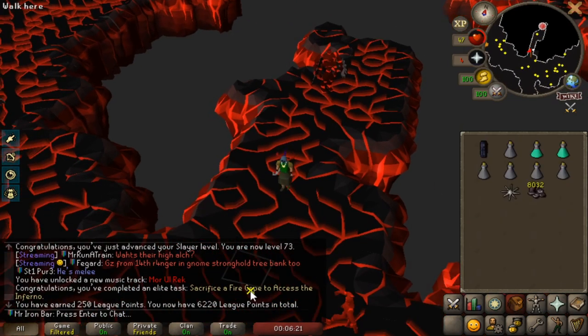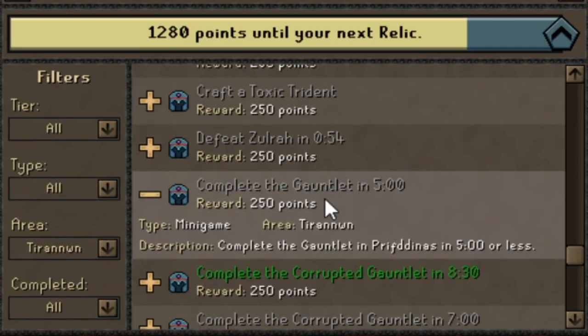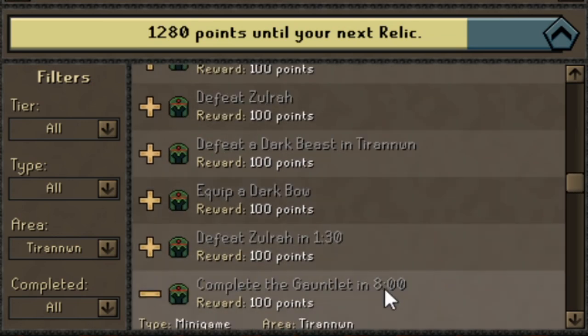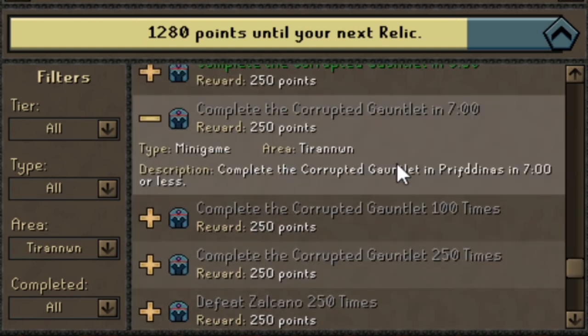I'm gonna do some Gauntlet now and get some more points. We're gonna try to get the Rigor Gauntlet done in 5 minutes — I think there's one for 8 minutes too. And we'll try to get the Corrupted Gauntlet done in 7 minutes. I'm already pretty close to this one.